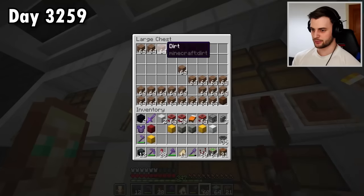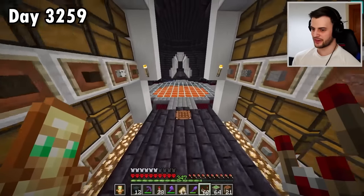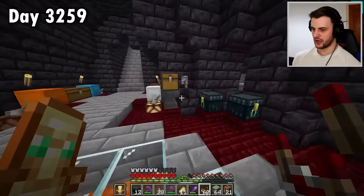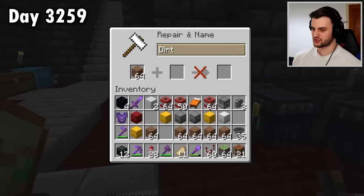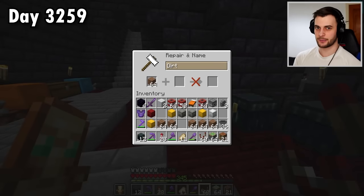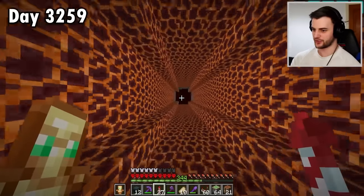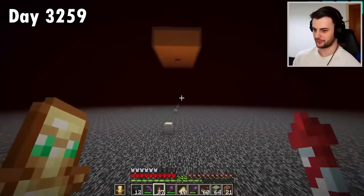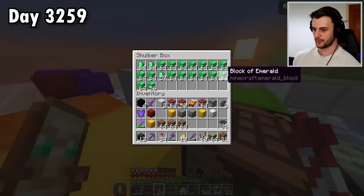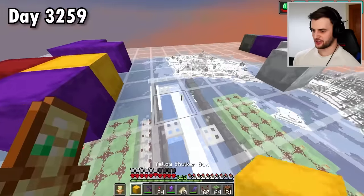Do you know what else will be needed? Some trusty blockers to set up the item filters. So I'm going to grab a load of dirt. I have an anvil, but let's just use some levels and rename them - they're going to be called 'blockers'. I don't think I'll need more than two stacks, although I've just done the math: it's 36 times four which is 144, so three stacks will be more than enough. Now let's fly all the way back up this chute - I just love going up every time, it's brilliant.